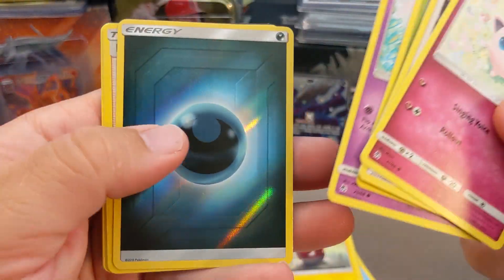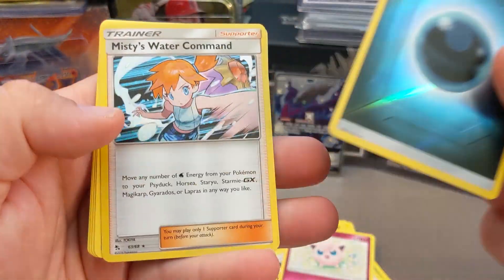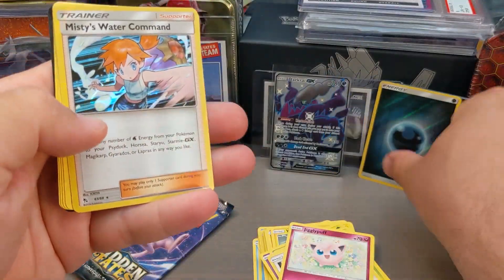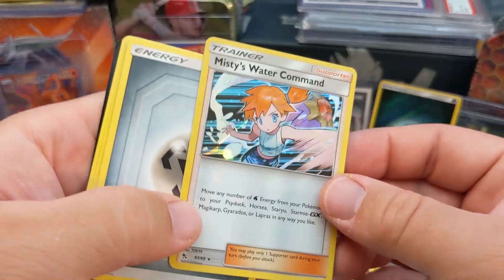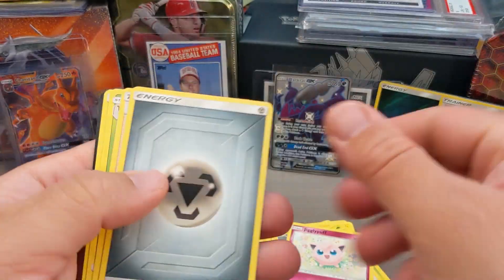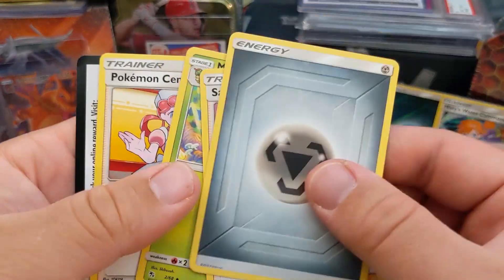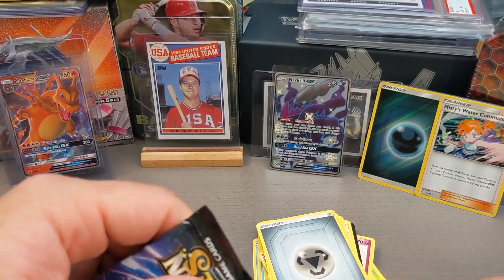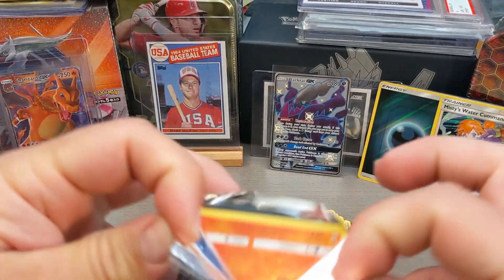Here's a nice holographic energy card, and then we've got the Misty's Water Command - so that's a holo card, pretty cool, worth a couple bucks. And here's a cool Dark Arairaid GX, full art, shiny. This is the shiny full art that you're looking for. Not sure if I get the holo graded, but for sure the full art GX cards and secret rares are the ones I'm going to go for.